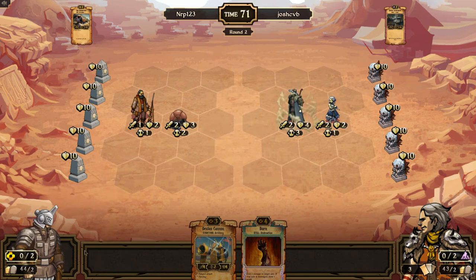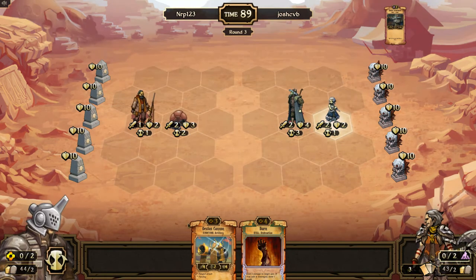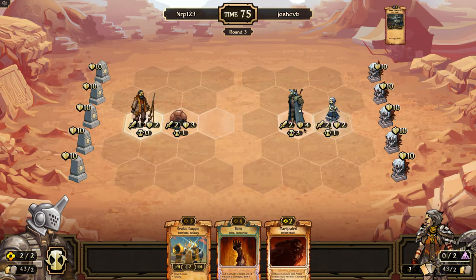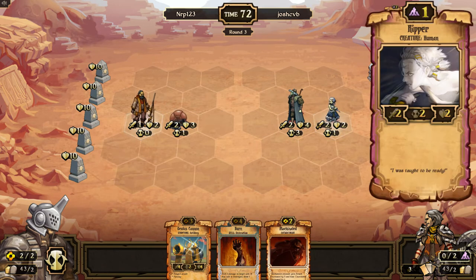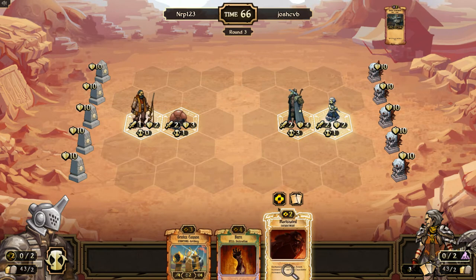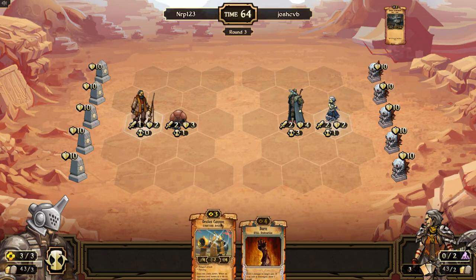Machinated is pretty cool. I think it's better if I deal one damage to him - I could burn him next turn and draw a card, and then hopefully the gun on the sun survives to destroy the ripper in the back. I'm gonna play a rot deer next turn - that would be kind of annoying. So I'm going to sacrifice the machinated and play the oculus cannon.